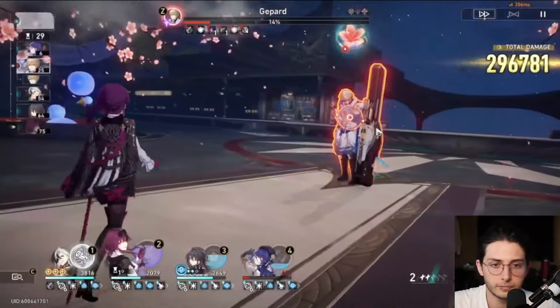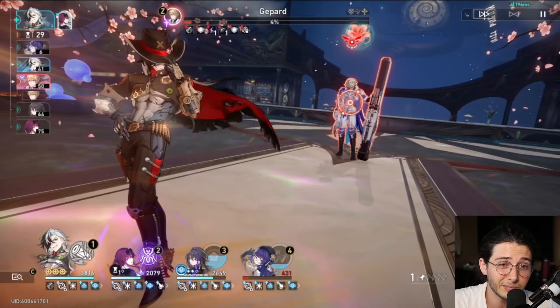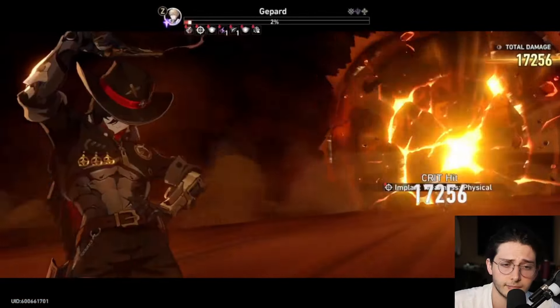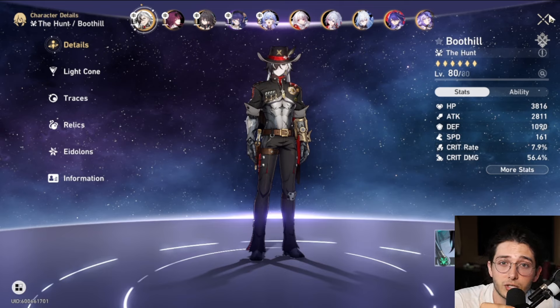The speed tuning — wow. Re-trigger. Both ults are up. Will we need them? Who knows? We'll let Boothill take the first shot. Bang. That was the Boothill DOT run. Let me know in the comments what you guys thought of it, and I'll see you guys in the next video. Make sure you're subscribed so you don't miss it. Adios.